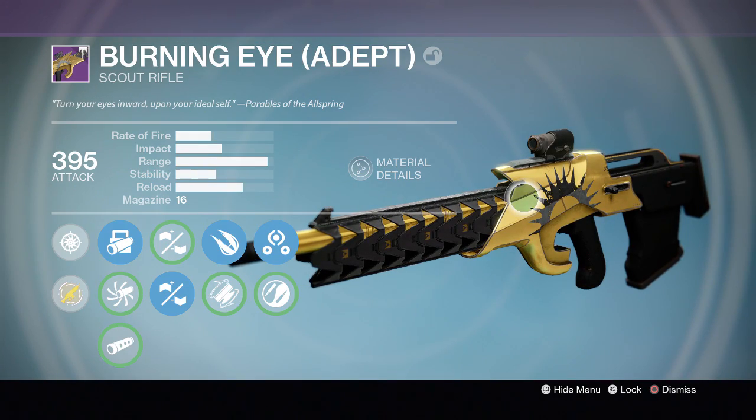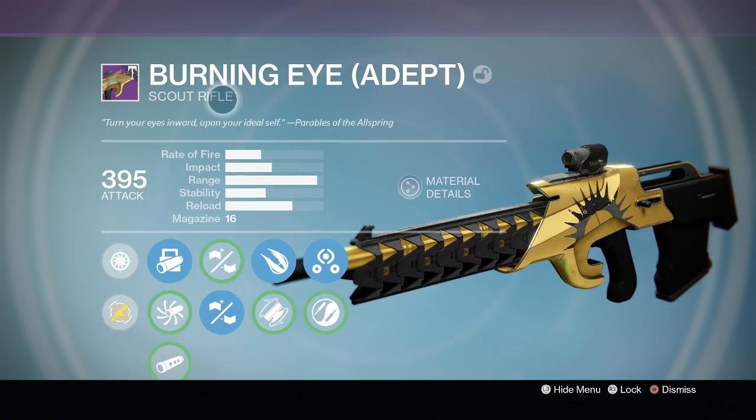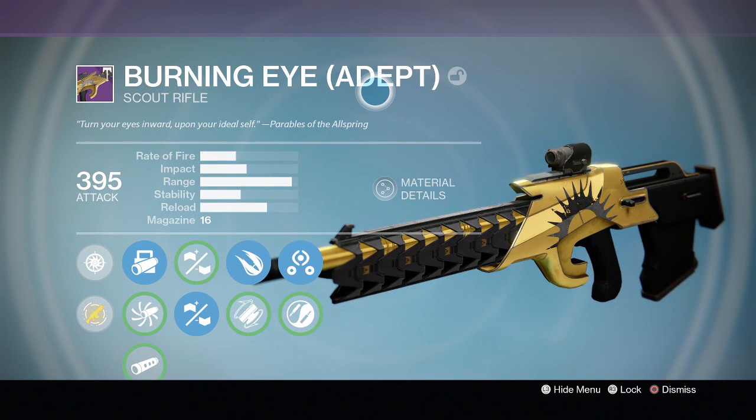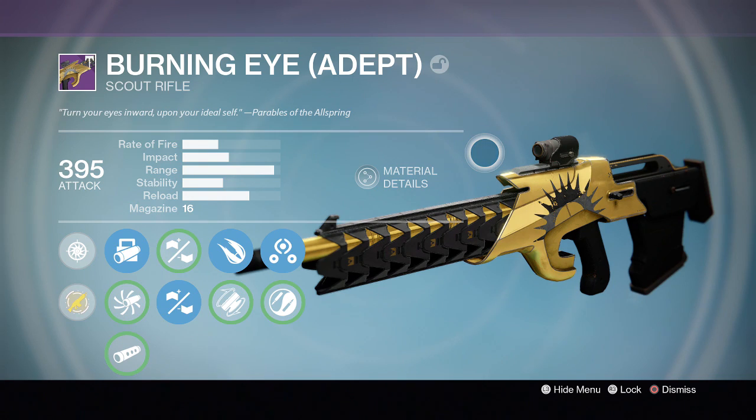Hey, what's going on guys, welcome back. Today I'm bringing you another Destiny video, and today I will be reviewing the Burning Eye legendary scout rifle — the adept version from the flawless chest in Trials of Osiris.